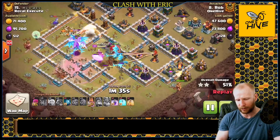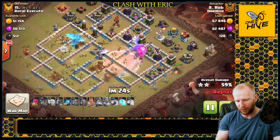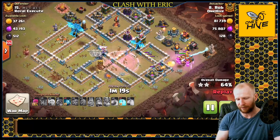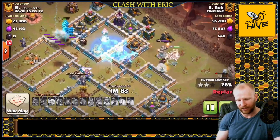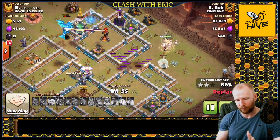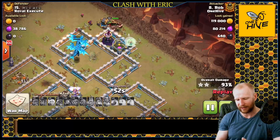The queen uses that last rage and pops her ability to get through the town hall — she probably could have saved the ability and used that rage a bit earlier. The healers then head over to the king dropped on the opposite side of the base. A freeze comes down to protect those dragons from the Eagle and Inferno, getting all of them into one freeze. That's what you want — maximize your freezes on the base and get as much value as you can to prevent damage on those E-Drags. We've got four E-Drags left alive, all taking some pretty good damage without a heal spell.